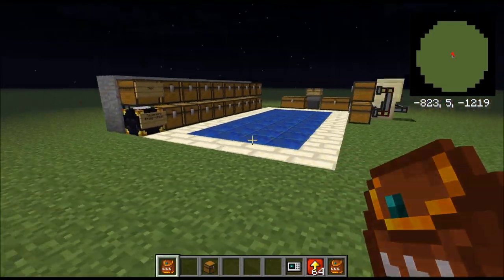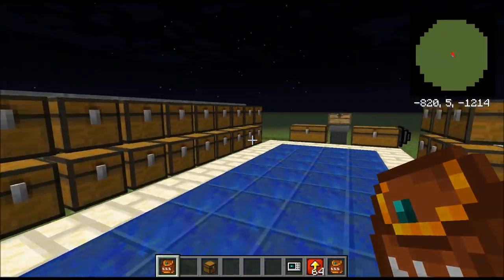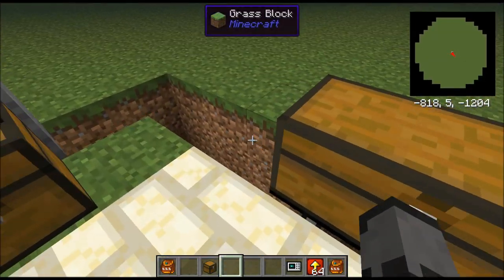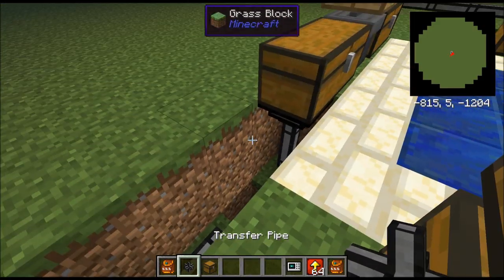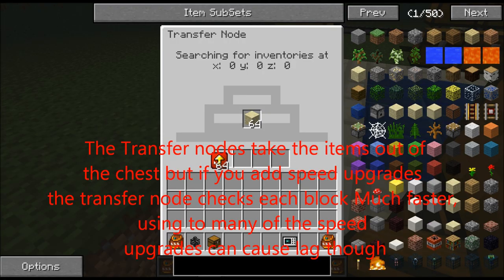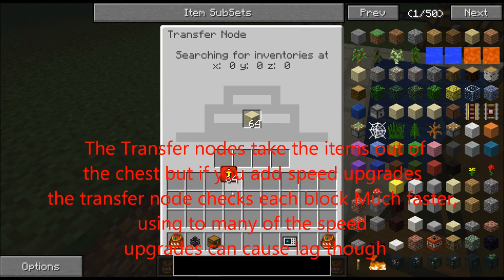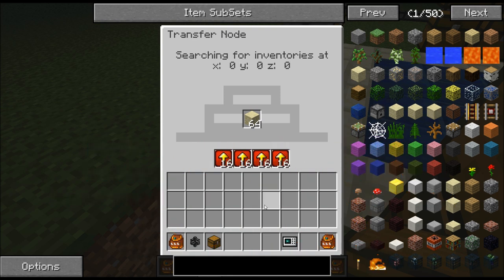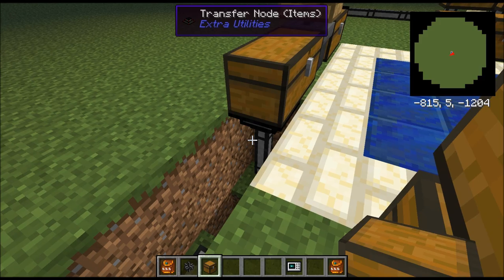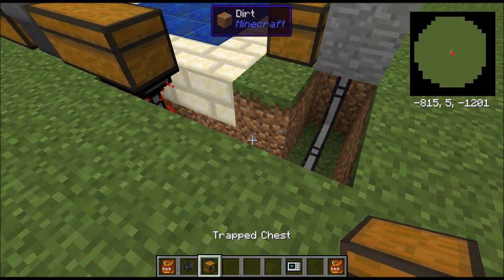You can access this anywhere, and as long as this is loaded you can access this. I'll show you by turning this system on. These pipes help find and speed up which blocks they check to enter, so if I do this then it checks much quicker - and you can see that just kind of creates a lot of lag.